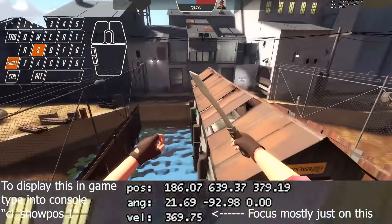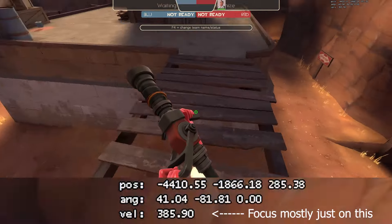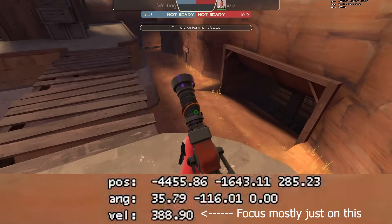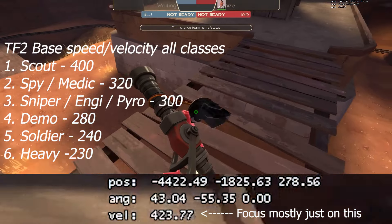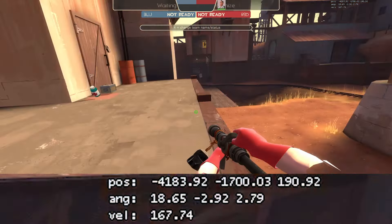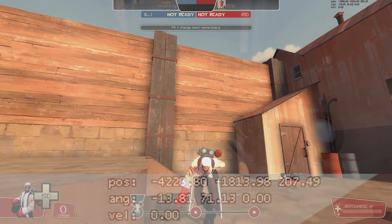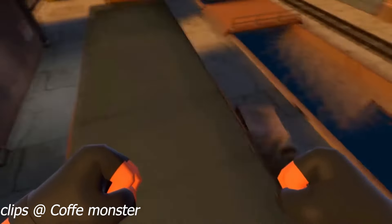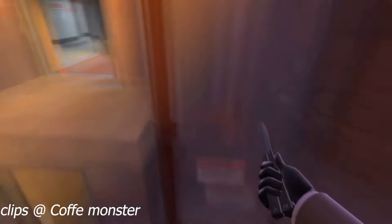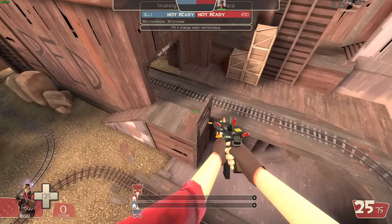You can behop as any class in TF2 and gain a small amount of extra speed. I'll show the velocity gained when performing a behop so you get an idea of how much speed you're gaining per hop. Analyzing the clip, you can see the max base speed is 320. You can see while air strafing I'm building up speed, and when I go to land I'm hitting the behop, allowing me to preserve some of the speed I built from the air strafe, allowing me to pull off certain jumps. You can do about 4 of these behops before it caps your speed off.